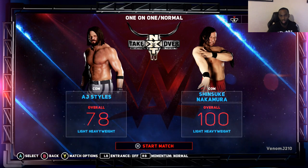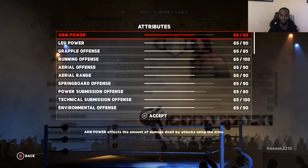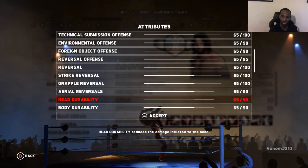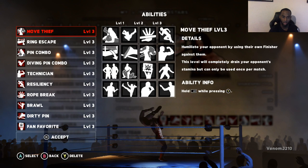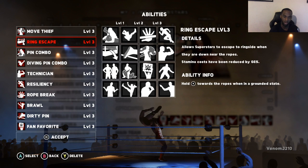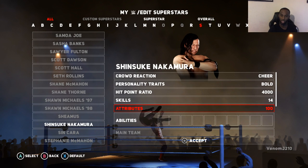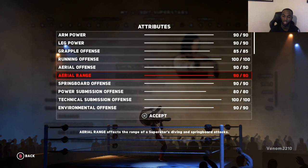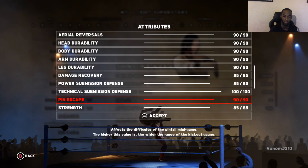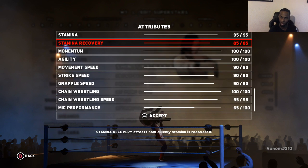We're gonna see who wins this match with computer simulation. AJ Styles is showing at level 78, with all of his attributes at level 65. His abilities include Move Thief, Ring Escape, Hand Convo, and everything at level 3. With Nakamura, I have no special abilities whatsoever, but everything is completely maxed out at level 100 — except for his mic performance.